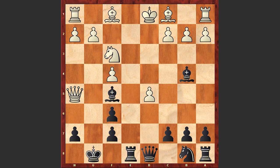Nf3, covering the e1 square, and here comes Qxd5 check. Bd3, and in this position Teichmann made an astounding move.